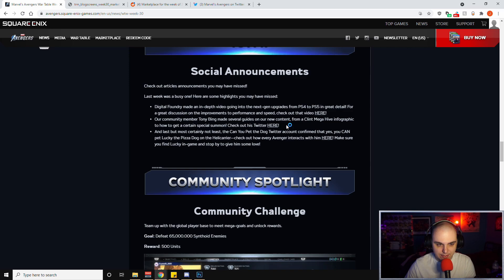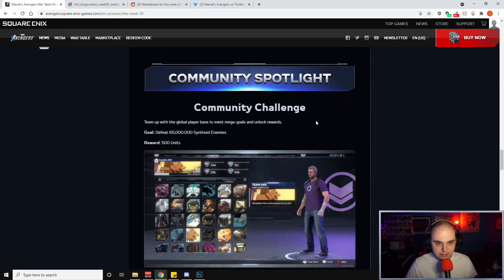It's interesting that they highlighted Tony's guide on how to get the Hank Pym summon, because a lot of the community doesn't like the current situation — for the most part you have to take your console offline to manipulate the villain sector rotation, and some people can't even get it through the offline method. It feels weird to highlight a workaround versus just saying they're going to fix it. I had a short conversation with Jay Shockblast on Twitter and it sounds like what they've done with villain sectors may be intentional, though the dev stream said they are looking into it.